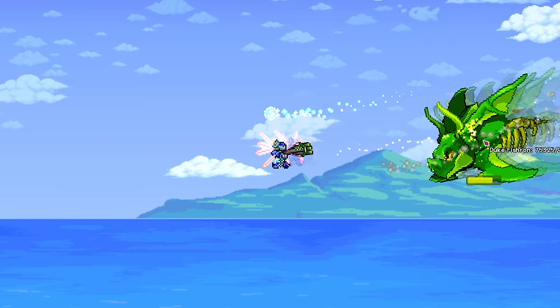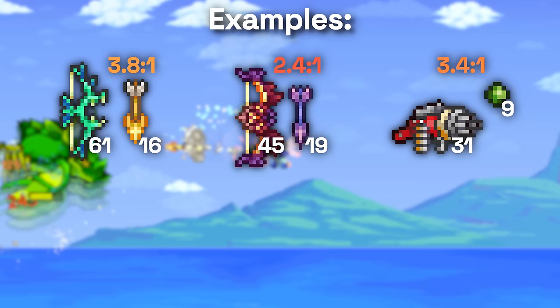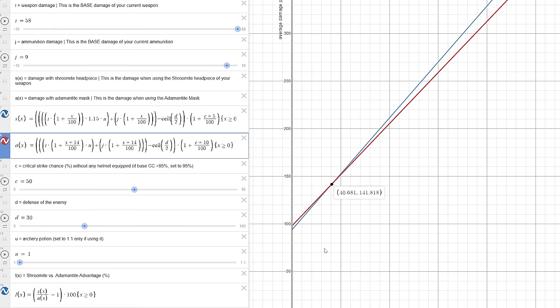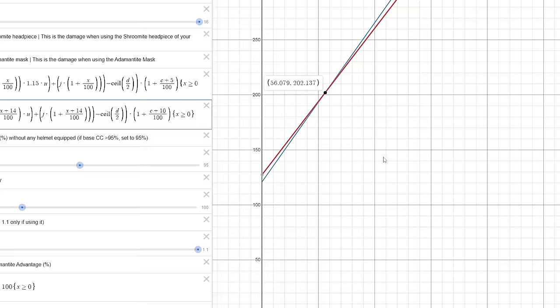As for the Shrewmite Headgear and Shrewmite Mask, it's more of a mixed bag. Bows and guns have a much better weapon-to-ammo damage ratio than launchers, typically around 3-to-1 to 6-to-1 instead of 1-to-1. You will still need some DPS boost for the Shrewmite to be better — typically around 40% for guns and 60% for bows — but in these cases, the Shrewmite Headpieces will be very, very slightly better.